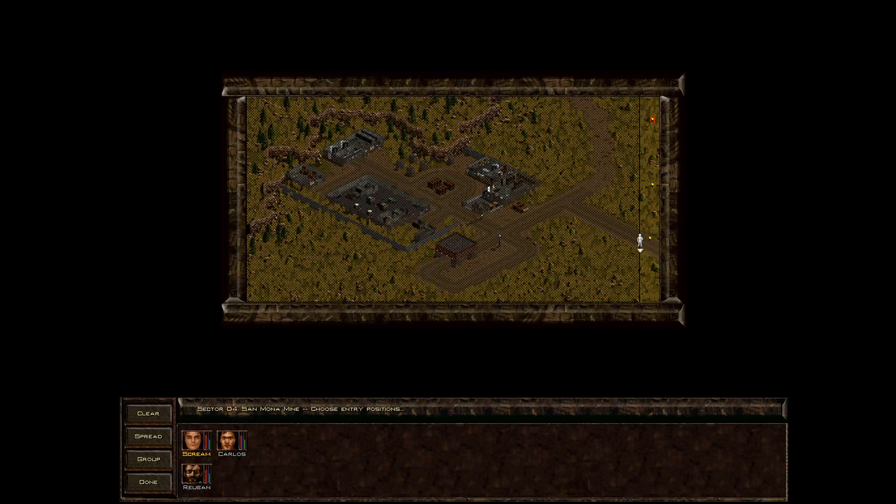Scream has to provide the squad leader bonuses, and since there are only three guys here that shouldn't be a problem. There are two stationary guys in this building, one guy patrolling here, one up front, one here, and probably another one in the courtyard area. We can probably lure out three of them just by firing off a couple of bullets, and then someone else — probably Ruben — can take these guys out. Shouldn't be a problem. Scream can spot, Carlos can sneak and spot, and Ruben just stays with Scream. We also cut a hole in the fence last time we went here, so Carlos can probably just do some sneaking on his own.